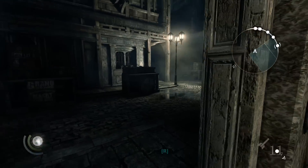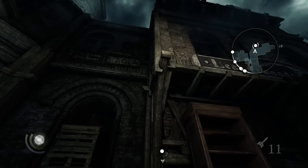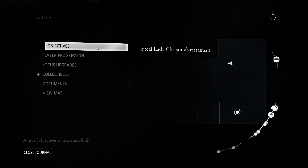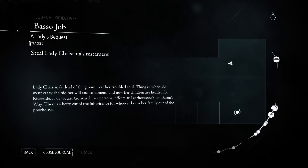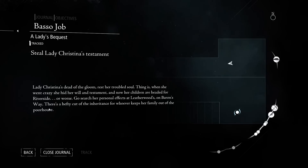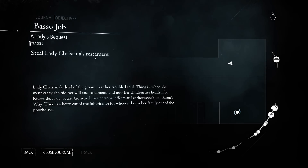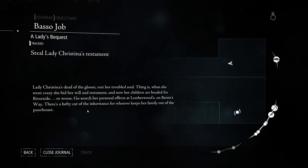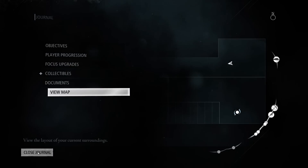So what the hell was this? It doesn't look like the thing we need, even though it says one meter there. Let's check the mission objective again - Lady's Bequest. Death of the gloom rescue trouble. She hid her will and testament and now her children are headed - go search her personal effects. I need the testament. I thought I was going to need something else. Back on the map it says steal testament, yes. It's not the picture.